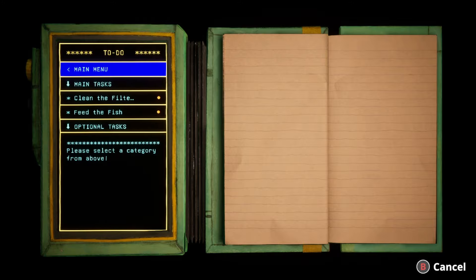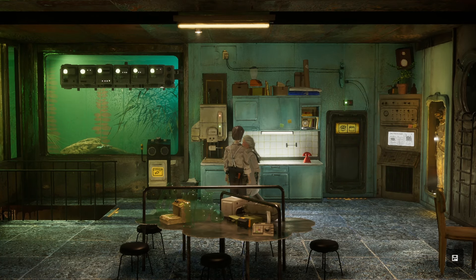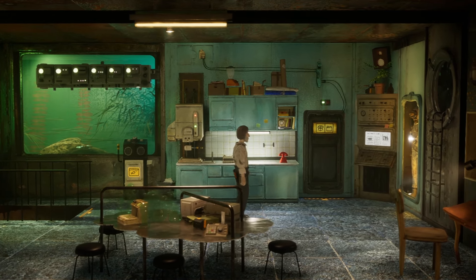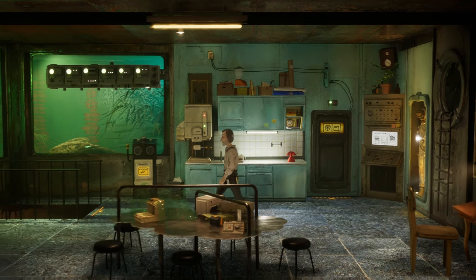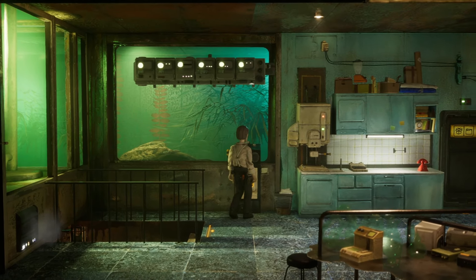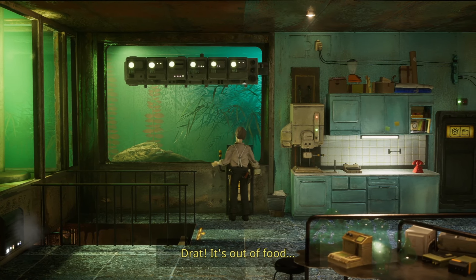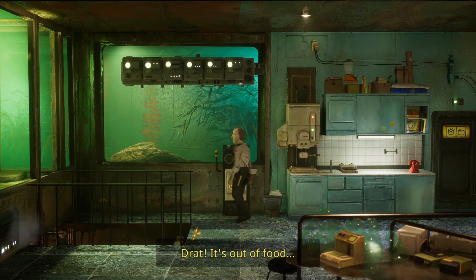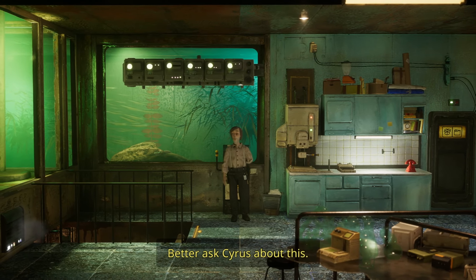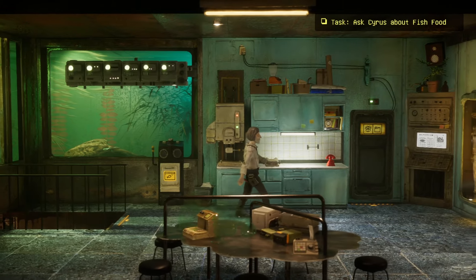I bet we're going to fill this out as we go along. Very nice. Those are messages. So we need to feed the fish and then clean the filter station. Drat, it's out of food. Better ask Cyrus about this — ask Cyrus about fish food.